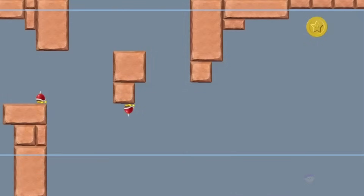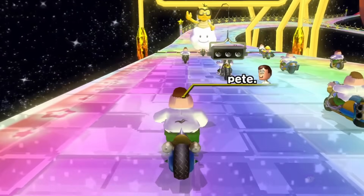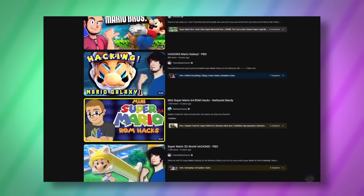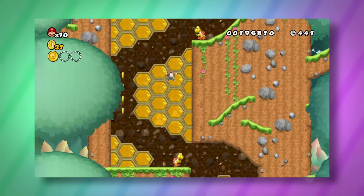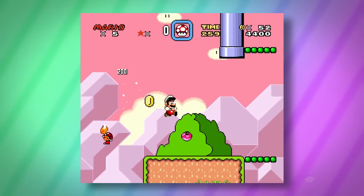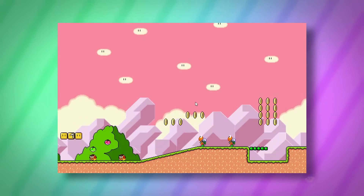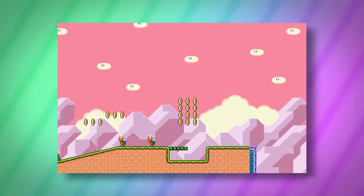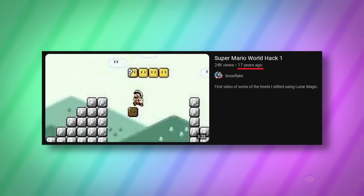Moving on from Super Mario Bros X and fan games as a whole, there's a whole other side to creating custom Mario levels — modding. People have been tinkering with official Mario games for ages, importing custom textures, music, characters and other things. This of course includes custom levels, which thanks to fan-made level editors for specific Mario games anyone with a PC can make, and it's been a pretty popular thing to do long before Mario Maker was a thing.